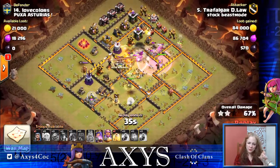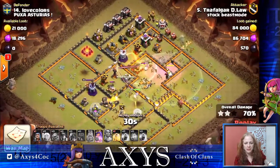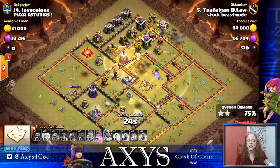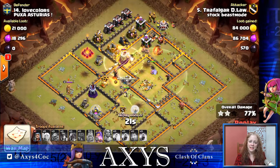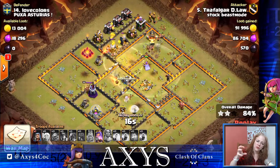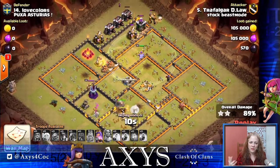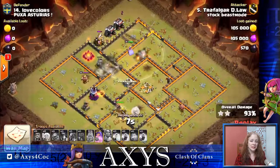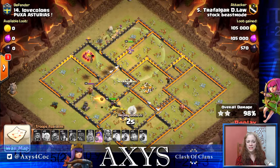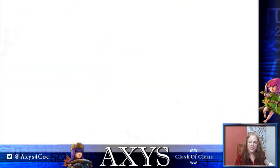There are a couple of buildings on this attack jutting out to the south, but the Queen will be able to take care of those — the double cannon, then she'll reach up and take out the Air Defense and then the Inferno Tower, shutting the door so the miners won't drift south. The Queen will take care of the southern Wizard Tower and mortar. Up north, the miners take care of the rest — the last to go is that army camp — and we have a three-star attack. Traffle Guard de Lau, way to go.